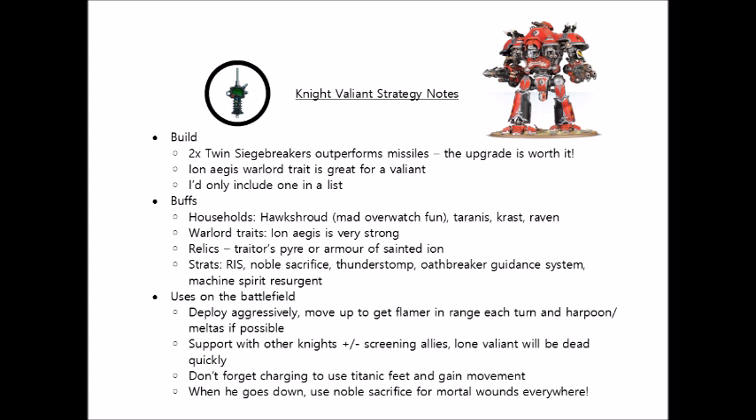The second reason for Hawkshroud is that their stratagem Staunch Allies allows you to fire overwatch with a Hawkshroud model when an enemy charges a friendly Imperium unit within 12 inches of your Hawkshroud knight. This can be any Imperium unit, not just other Imperial Knights, so friendly guardsmen screening the Valiant can trigger it. This is so powerful because it lets you fire overwatch with the Conflagration Cannon, which automatically hits — making it just as strong in the overwatch phase as in the shooting phase. Hawkshroud's household ability also lets your knights degrade more slowly, preserving movement value longer, which is crucial for those close-range weapons.